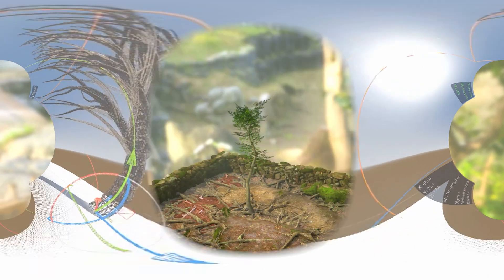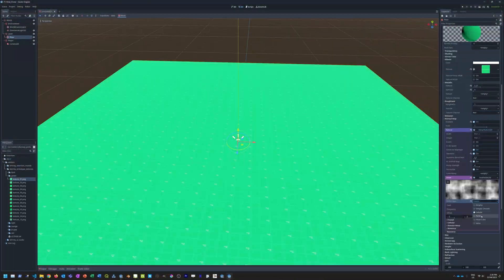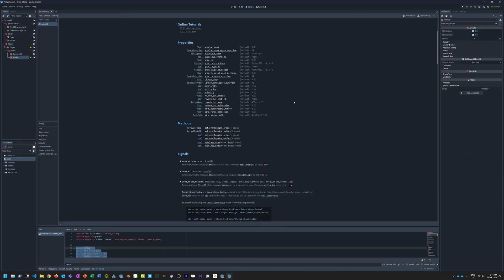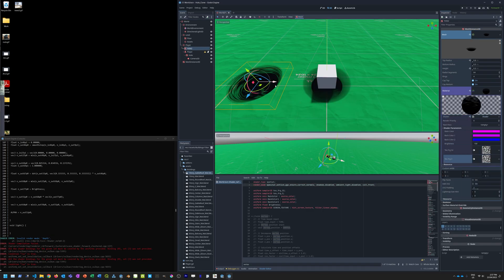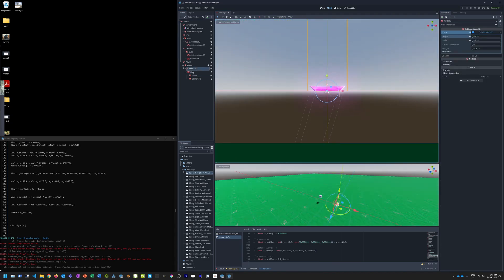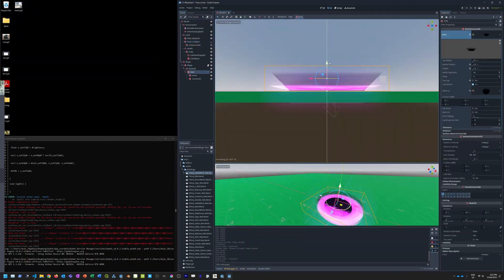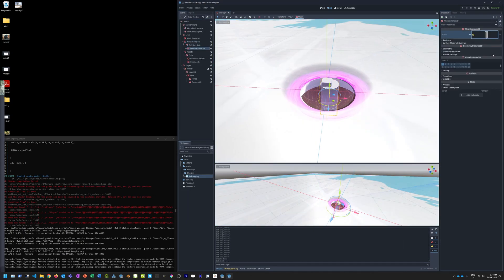Now, you might be wondering — isn't getting distracted by all these side quests a bad thing? Well, it depends on your perspective. If you're working on a game with a strict deadline or a commercial project, then it goes without saying that staying focused on your main goal is absolutely crucial. However, I find pursuing side quests within reason to be hugely beneficial. They can help you acquire new skills, discover innovative techniques, and most importantly, maintain your passion for game development. As long as you're learning and having fun, getting sidetracked by side quests isn't a bad thing. Developing games should be enjoyable and fulfilling, so don't hesitate to explore those side quests that come your way.